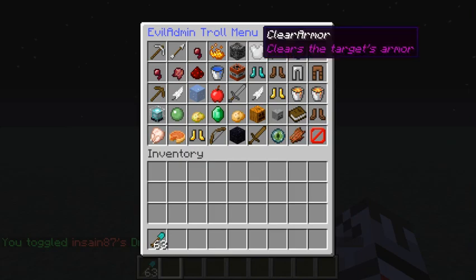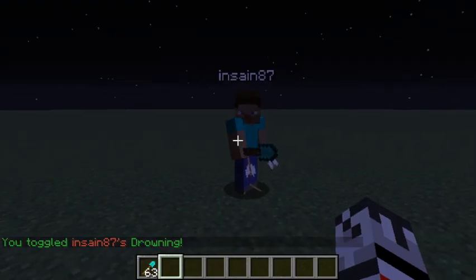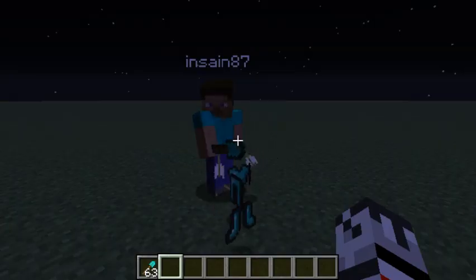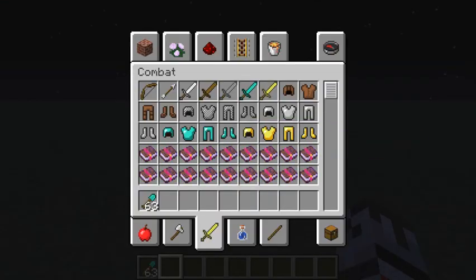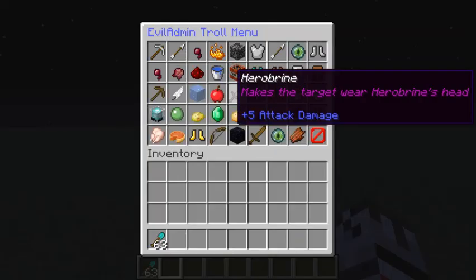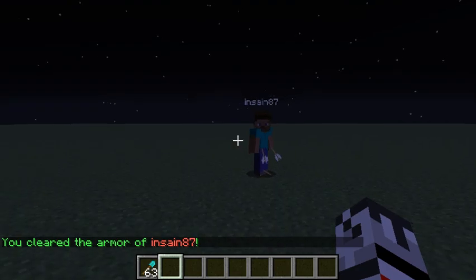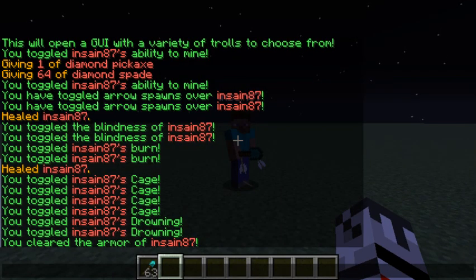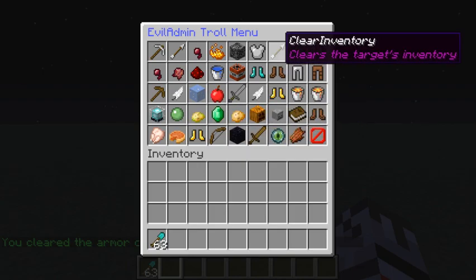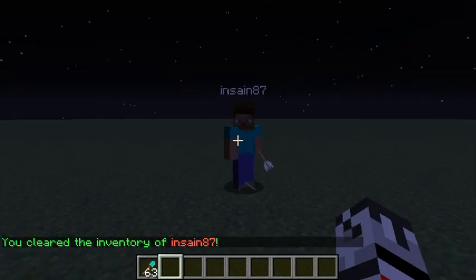Everything else should be working fine. 'Clear armor' — let me give him a second to put armor on. We can actually clear his armor with 'clear armor' and he has no more armor, but he does still have his items in his hands. As you can imagine, 'clear inventory' clears his entire inventory — he has nothing.